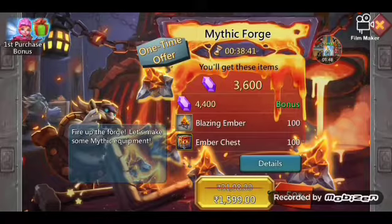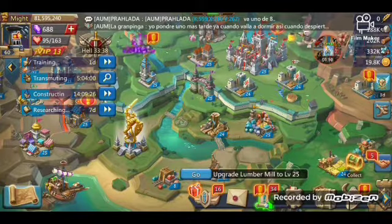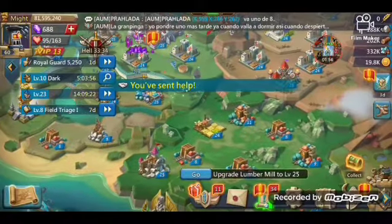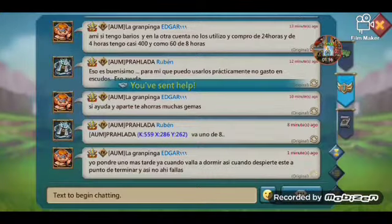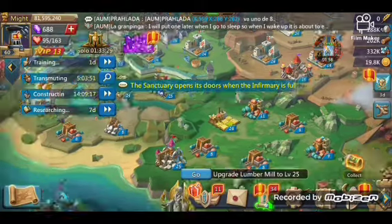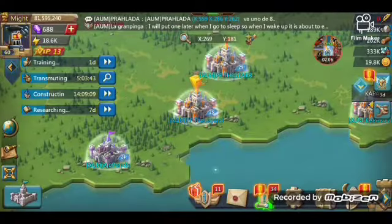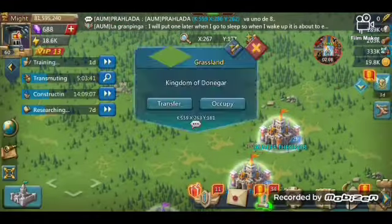My main account's might is 81 million. My second account's might is 18 million. My other accounts are 14 to 15 million only, and a few of my accounts are at 3 to 4 million. They are all different.